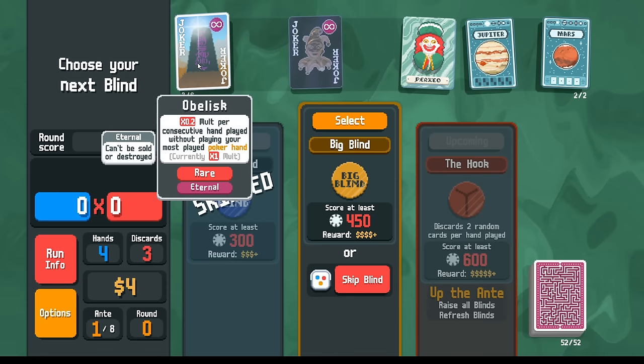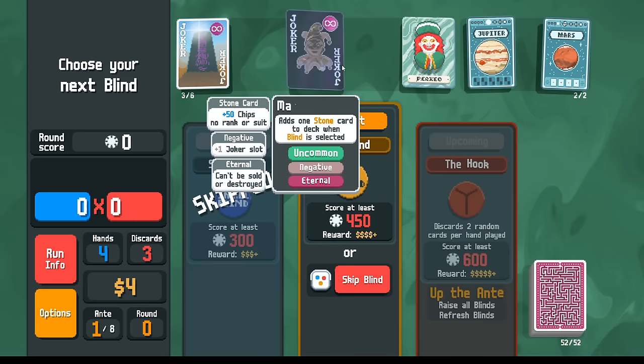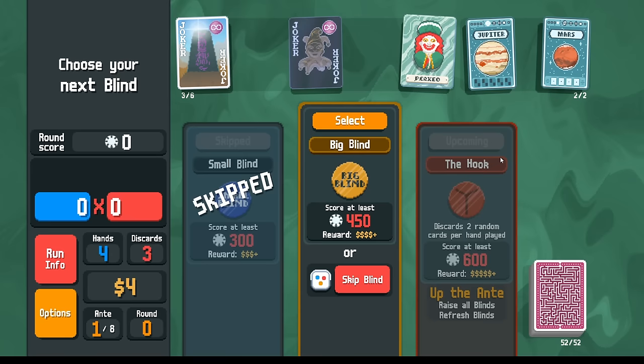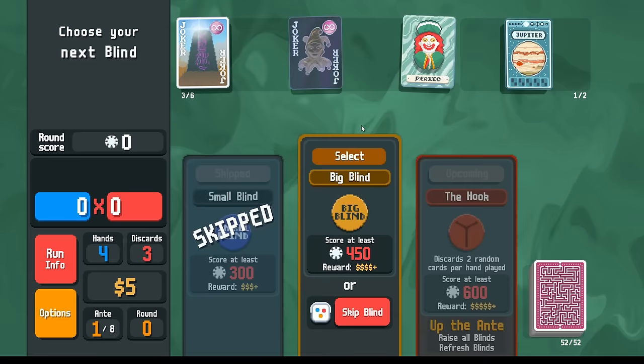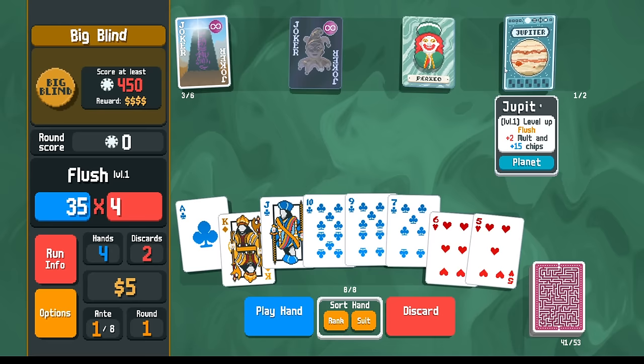What's on my brain right now is: let's try to play as many flushes as we can. One thing that's slightly awkward is the Marble Joker adding stone cards to our deck, which makes it harder to get flushes — but I think we'll survive that and figure out a way around it. I'll get rid of Mars here so that in the future Perkeo can copy the Jupiter. If I want to go for flushes I already have clubs — there's one flush. I'm not going to upgrade it because I want to hold the Jupiter so Perkeo can copy it.